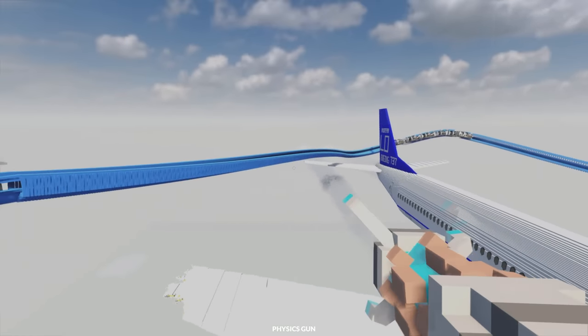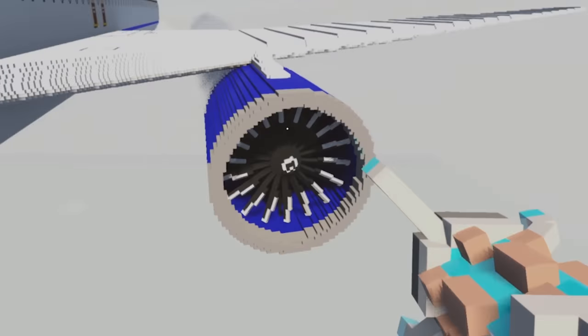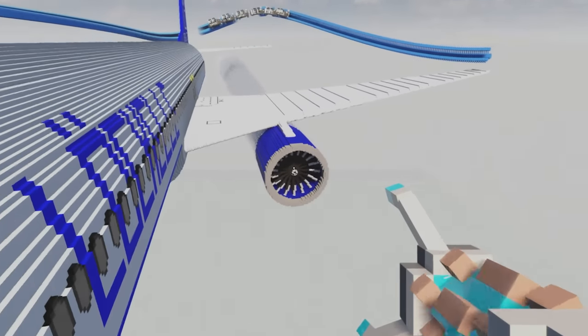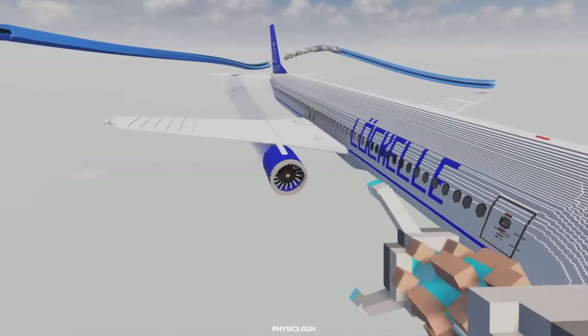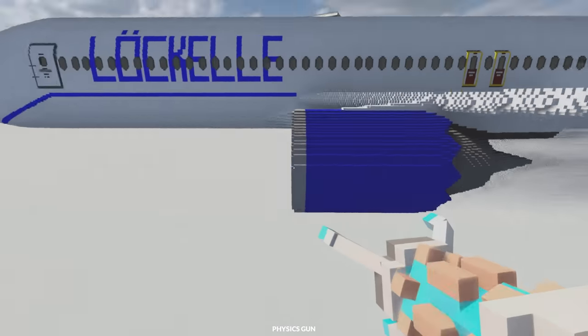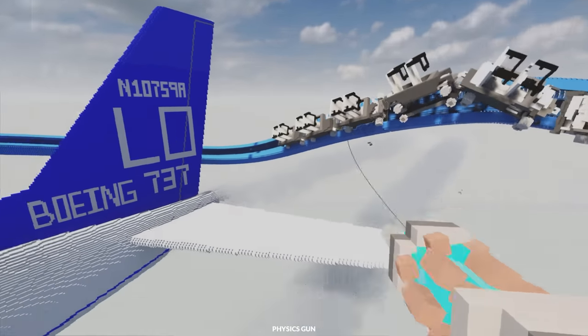I just can't believe I am literally building a roller coaster on top of a flying plane right now. Wait — should we make it go into one of the engines? Oh my god, we have to do that. We have to try this. Just imagine the roller coaster filled with ragdolls going straight into the plane's jet engine. Okay yeah, we need to rebuild this a little bit.